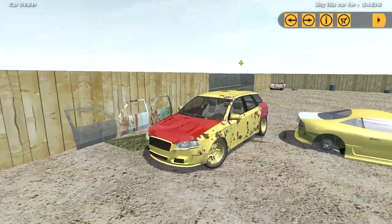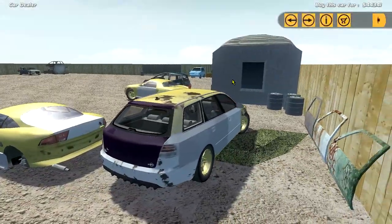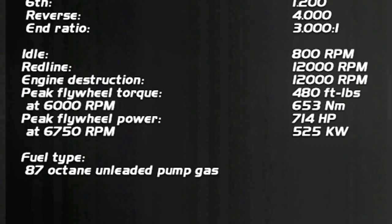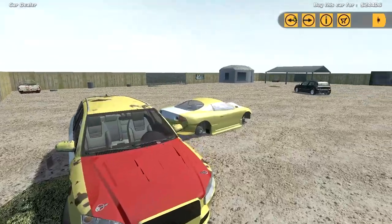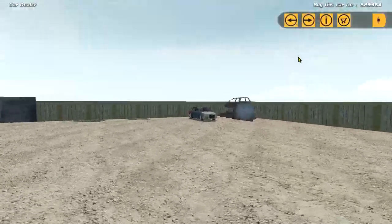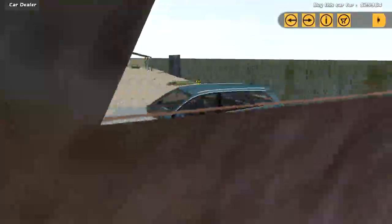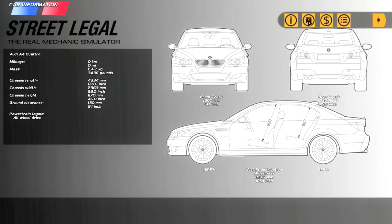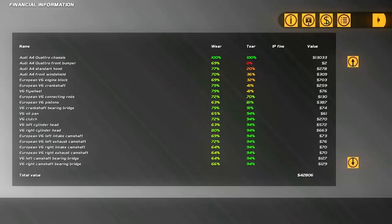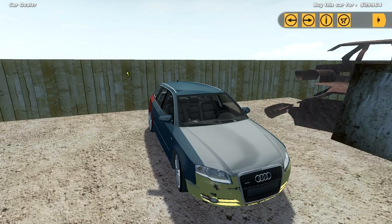$44,000 for this absolutely mangled car - it's got an S-line interior though. Mangled A4. What kind of engine? All-wheel drive, 700 horses - it's a European V6, so it's got a fake engine. This one is $44,000 and this one costs $29,000, and look at how much cleaner this is. All-wheel drive, $148,000. I'm not buying a 100 horsepower Audi A4 to drift.